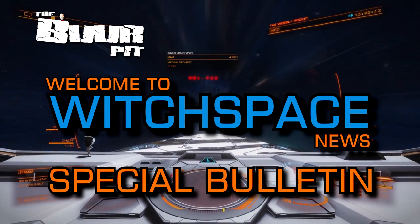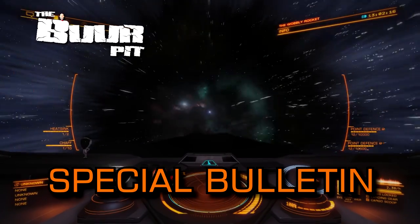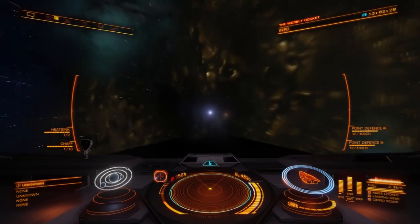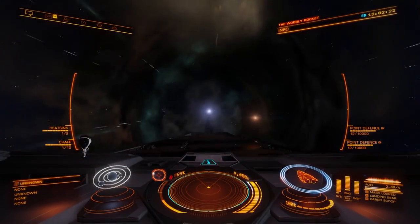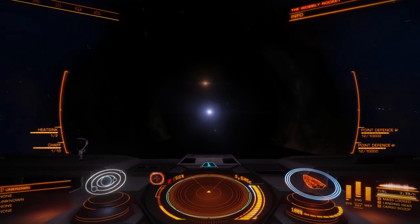This is a Witchspace News Special Bulletin. I'm CMDR Buur. Frontier just dropped an announcement out of the blue about what they're calling the April update, which is coming to the game on April the 23rd.